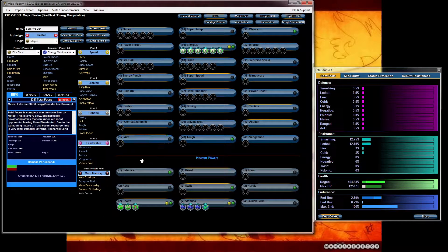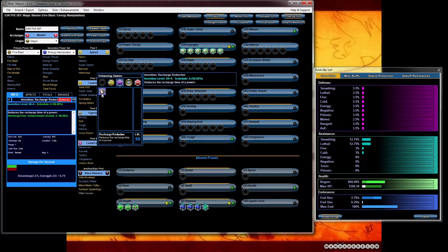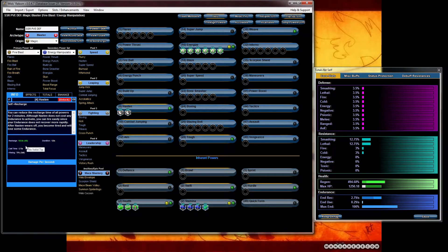There's another one I like to slot — the preventative medicine — but that one I normally like to slot onto energize and six slot it, because there are so many awesome set bonuses you can get from these. At six you're getting an extra eight percent recharge — you want to chase those. Let's make sure we put hasten at plus five recharge to keep that on — you want recharge always. Look at that: 63%. We're going to bring that up.